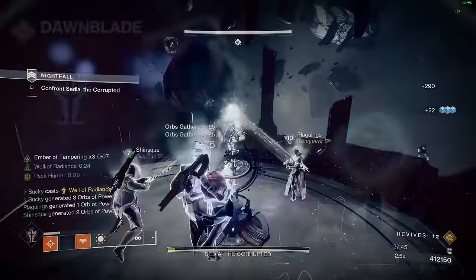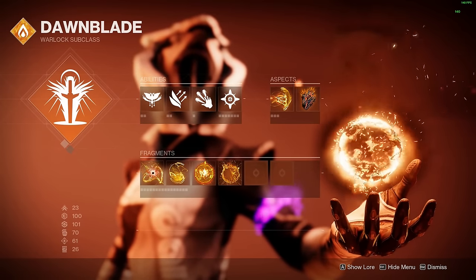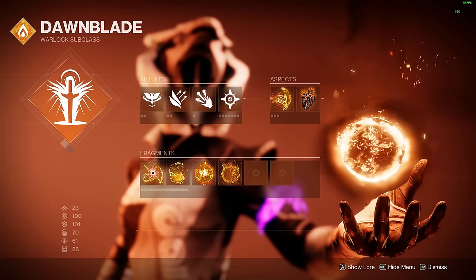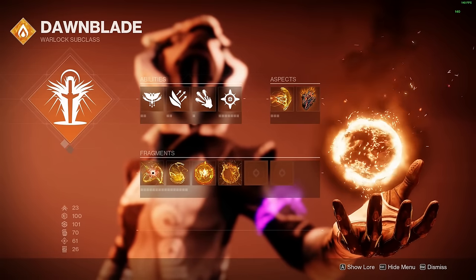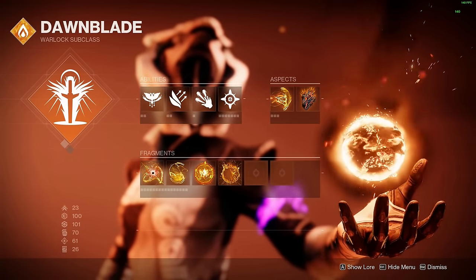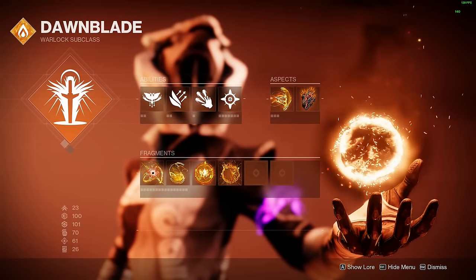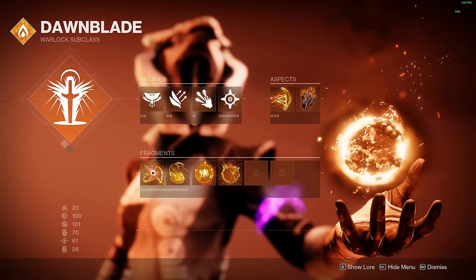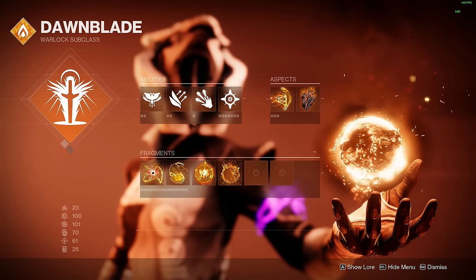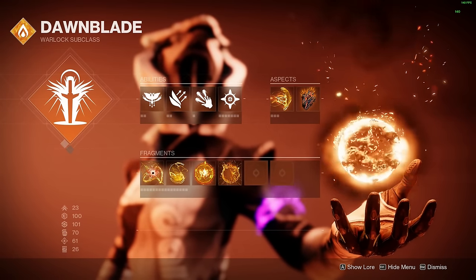For the subclass, we are obviously using Solar with Well of Radiance. Class ability will be Phoenix Dive since it has the shortest cooldown so you can make the most out of Slice on your Trace Rifle. Burst Glide and Celestial Fire for melee are both preference, and Healing Nade for an extra form of support or survivability. Aspects will be Touch of Flame and Icarus Dash. Fragments: Ember of Singeing to reduce class ability cooldown even more to further take advantage of that Slice perk, Ember of Solace to make Radiant and Restoration effects last longer, Ember of Wonder, and Ember of Searing — which are more so for the +10 Resilience and +10 Recovery, but they do provide some benefits to the build as well.